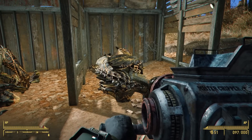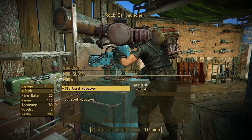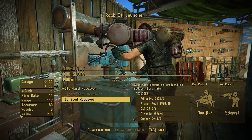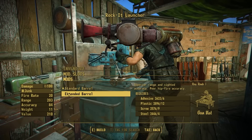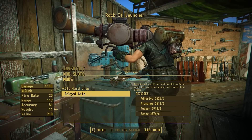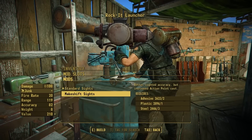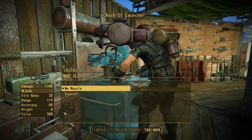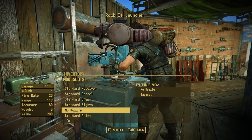I definitely recommend picking up Heavy Gunner if you're going to try to use this weapon. Let's see some of the ways you can increase the damage output over at the weapon workbench. Starting off with the receiver section, we have the standard receiver, an electrified receiver which will add 20 energy damage, and an ignited receiver which will add 38 energy damage. We also have a barrel section where you can throw on an extended barrel to increase range and accuracy. There's a grip option which adds a brace grip to improve value and recoil. We have the option to throw on some makeshift sights, which will increase accuracy and make this thing more viable for hitting your targets. We do have one muzzle option, which is a bayonet that does function and has its own little thrusting animation.